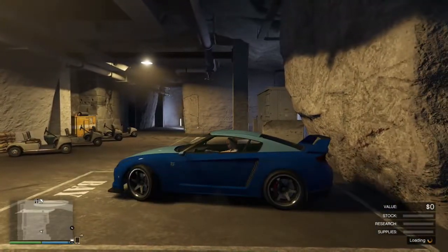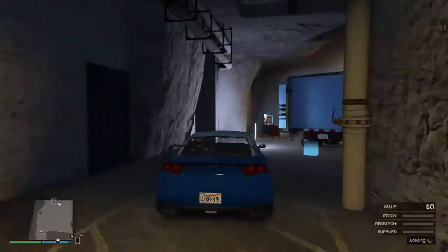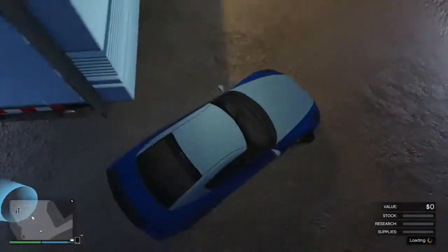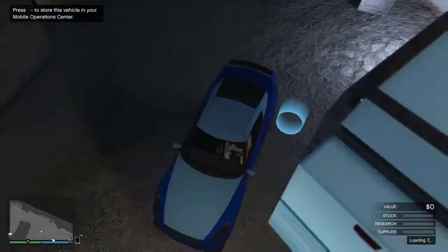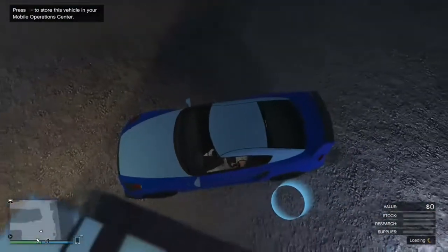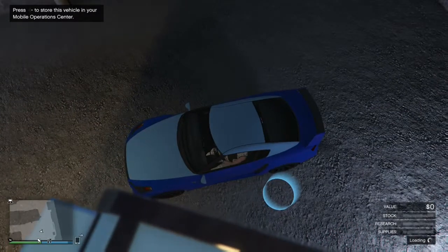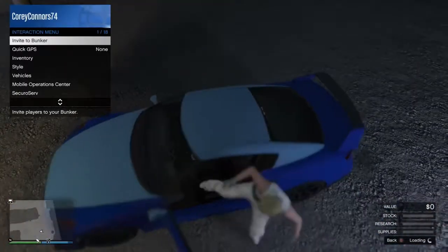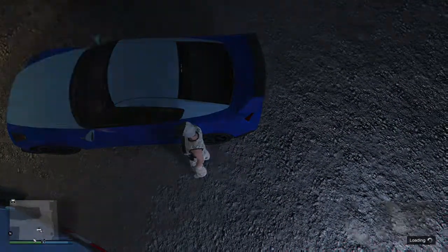I'm just gonna drive over to the back of the track after I've transferred my retro out of it. I'm gonna get myself in position so that when I get out of the car, I'm in the blue circle, which would be right beside the door. Then you're gonna close your interaction menu, and if you get the animation of me reaching for the door, that means you're good.